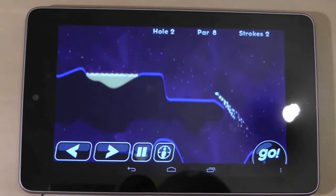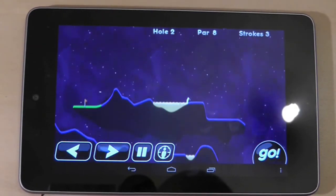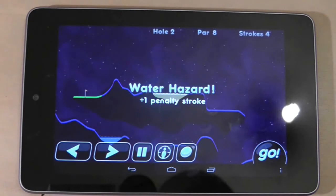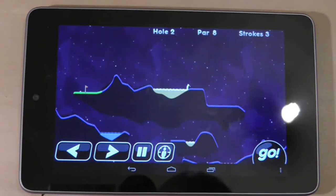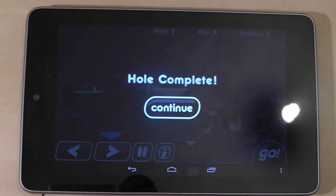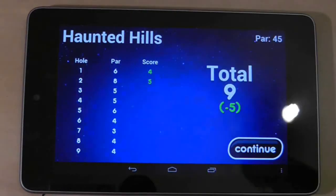The 7 inch form factor of the Nexus 7 is perfectly suited to this game. Each round of golf takes 5 to 10 minutes so it's the ideal distraction - in fact I actually call it one of those guilty pleasures. You know you shouldn't, but you've got to do something while you're sat on the toilet. And to cap off another fantastic gaming application, Super Stickman Golf is free. Wonderful.